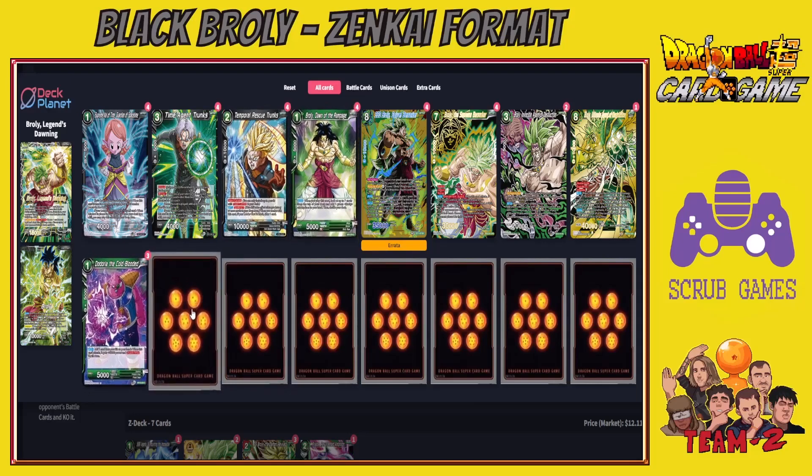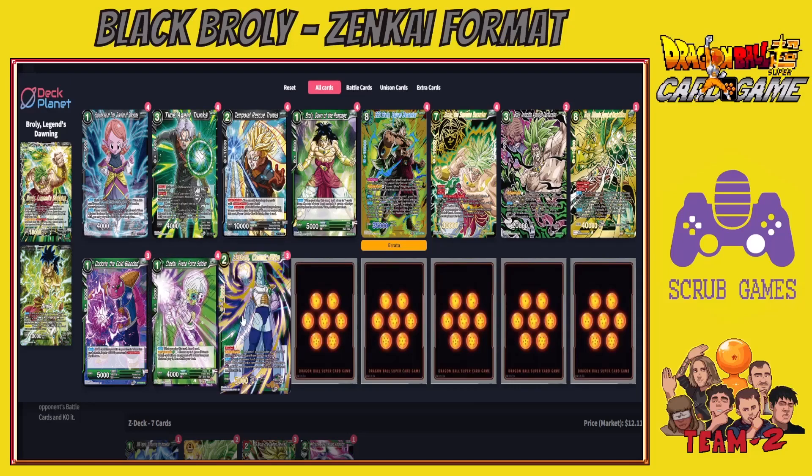Another turn-one option is Chi-Lai Freezer Four Soldier — a cantrip that draws a card when played, plus an activate main for two energy to search your deck and play one green Freezer army card with cost two or less. This can fetch Dory to help self-awaken. We also run Zarbon Cosmic Elite: when he's removed from battle by a skill or KO, if your opponent has five or more cards in hand, they choose one card and discard it.